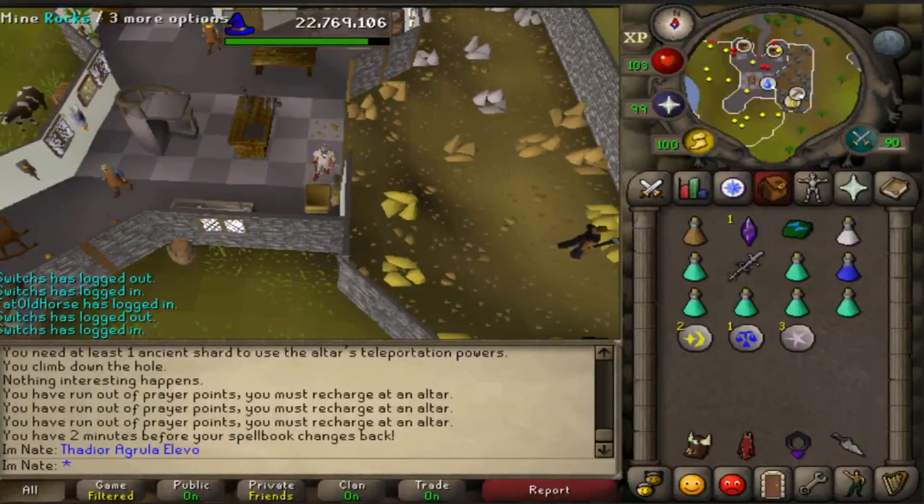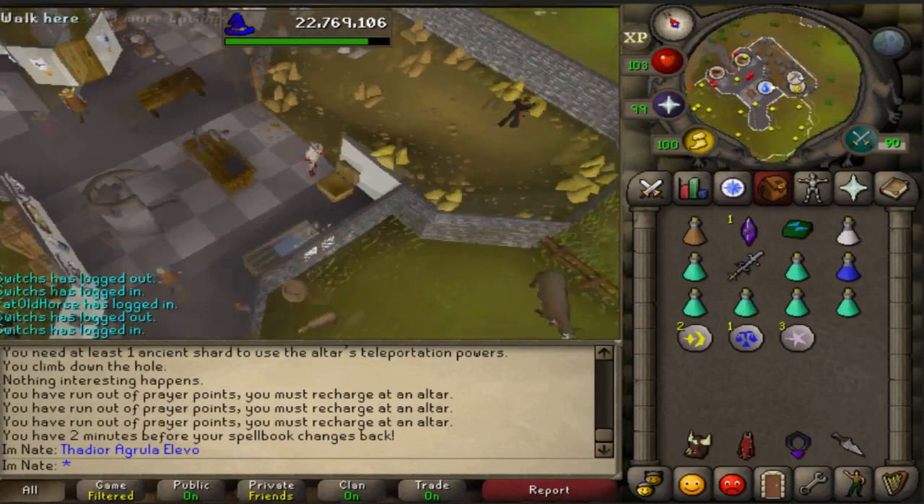Today a new update came out: the Catacombs of Corend. It's a new slayer dungeon mostly aimed towards lower level players or more casual players that don't use a cannon while slaying.